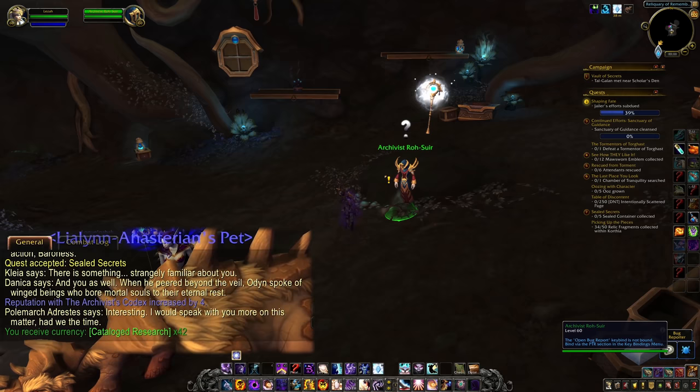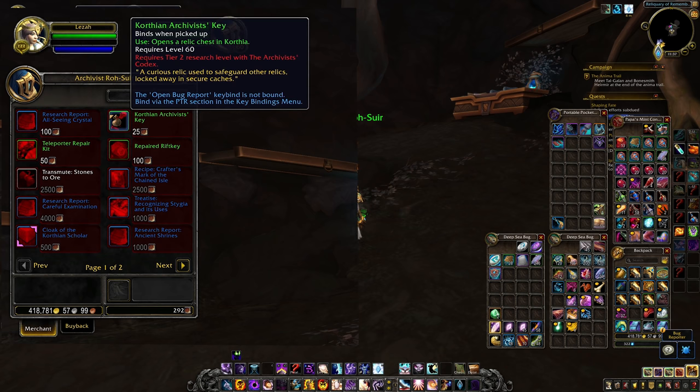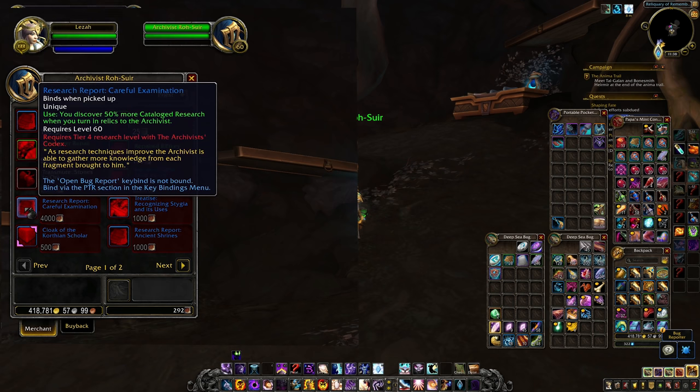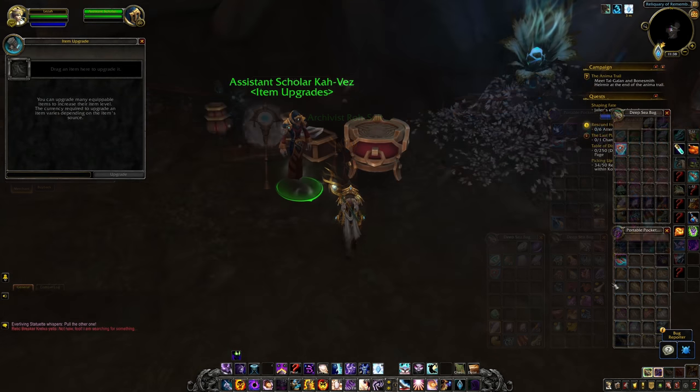That research is used to buy a lot of useful stuff. It can buy sockets for the new gear, it can buy Conduit upgrades, and you buy unlocks on the vendor once you've reached them with Rep. You can unlock the ability to upgrade your gear to the higher upgrade tiers, and you can also unlock Zone upgrades that will make farming Relics and therefore earning Cataloged Research easier. So this is kind of a ramping rep grind — it's going to start out quite slow, but as you get the Rep, you'll be able to unlock the ability to get Relics and rep and research faster.